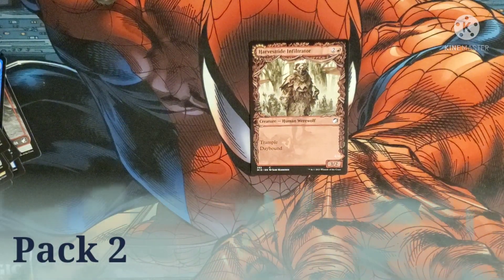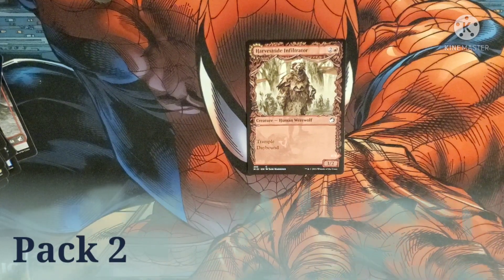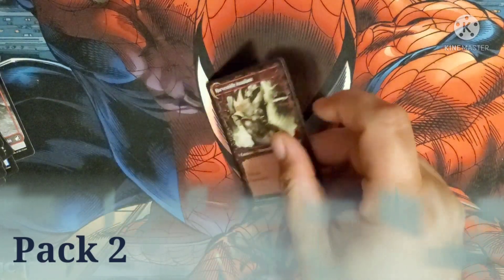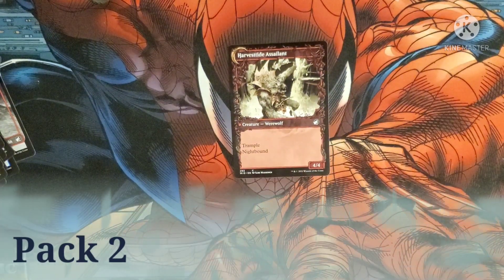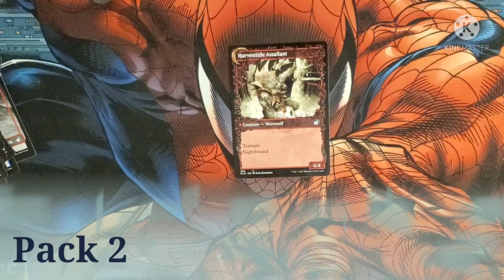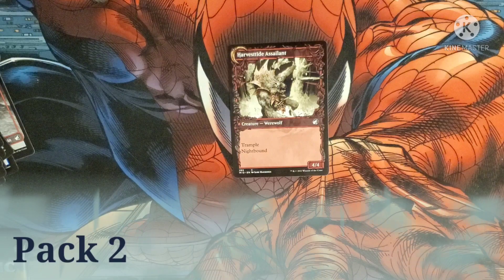Harvesttide Infiltrator costs two and a red. It's a human werewolf with trample and daybound. On the daybound side it has a 3/2 body. On the flip side it's the Harvesttide Assailant — a werewolf with trample and a 4/4 body.